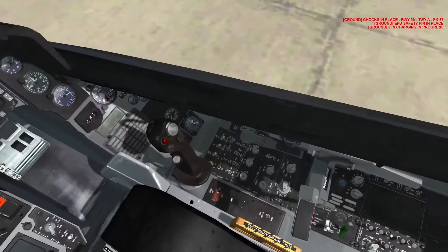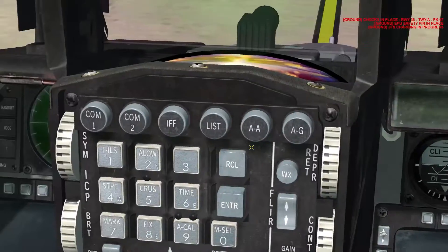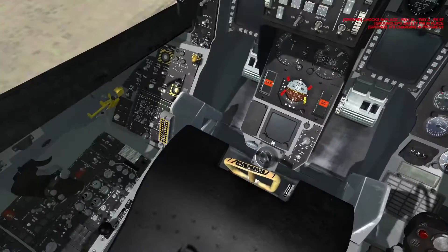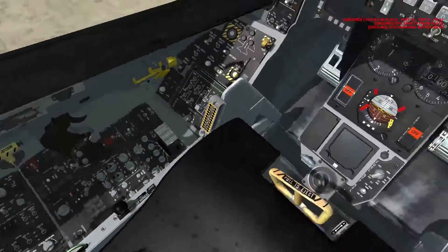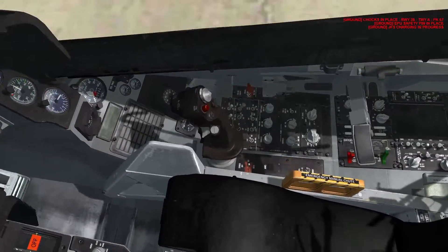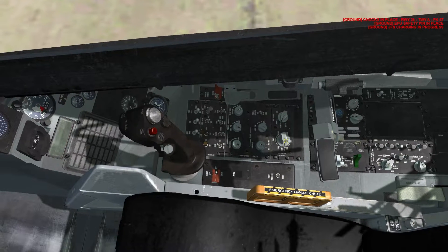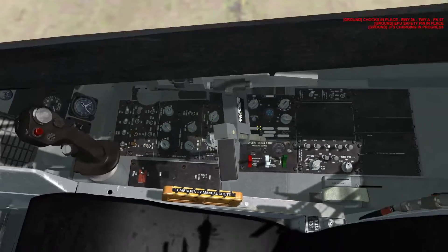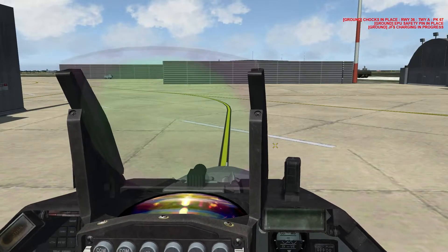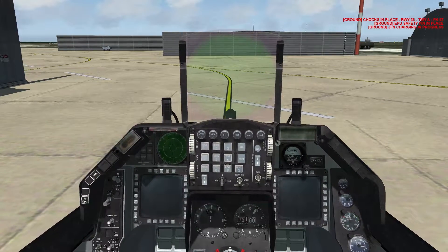Oh, we can move around the cockpit — I just discovered this on my own. If you're using the mouse to look around, it's right-click hold to move around, then mouse wheel to zoom. While right-clicking, hold down the middle mouse button and you can move your head position — had no idea. Now I can actually see my air source switch, which is in norm. You don't have to hold right click either — you can just middle mouse and move your head position.